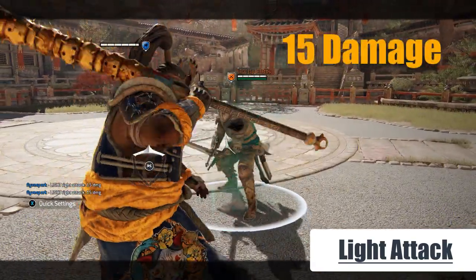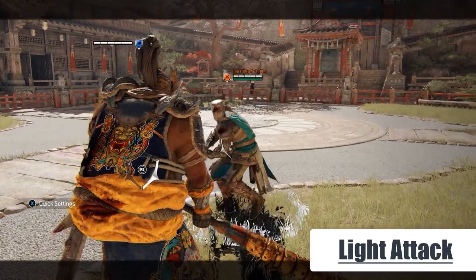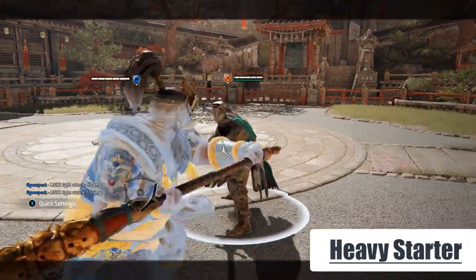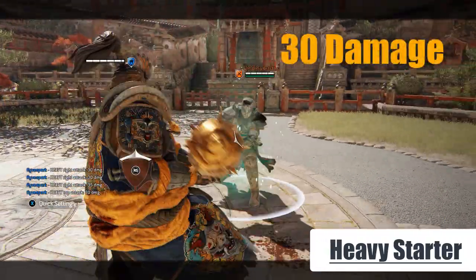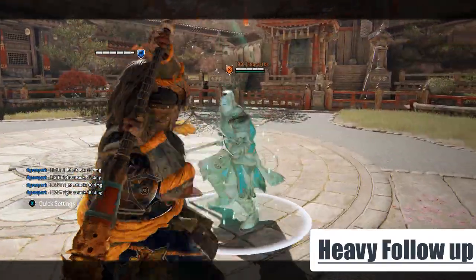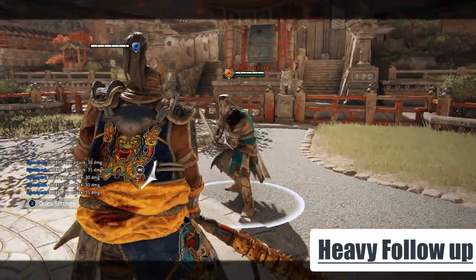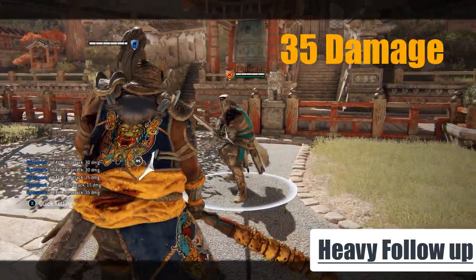Light attacks deal 15 damage, and the direction of the light attack does not matter — it is always 15 damage. A heavy starter is 30 damage, and again the direction doesn't matter; side or top, it's always 30 damage. The follow-up heavy — the second heavy attack you do — will deal 35 damage, and again the direction doesn't matter, so side or top, always 35.